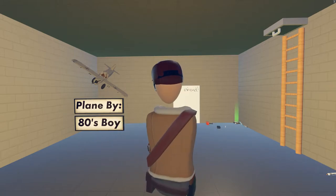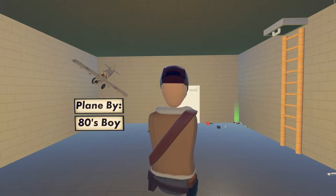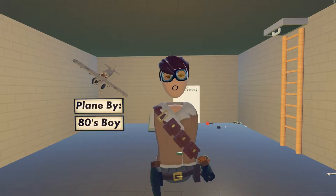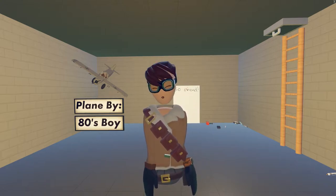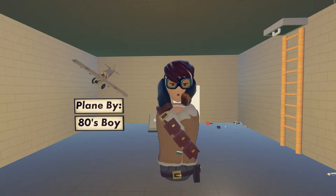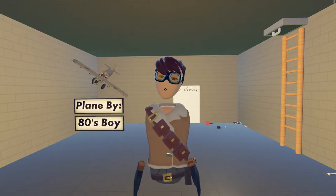Now, I'm in my work-in-progress — definitely work-in-progress — game. It's not really a game. Playing Crash Simulator. I'm not going to show it off too much, because all I'm doing here is showing you how to get holsters in Red Room.